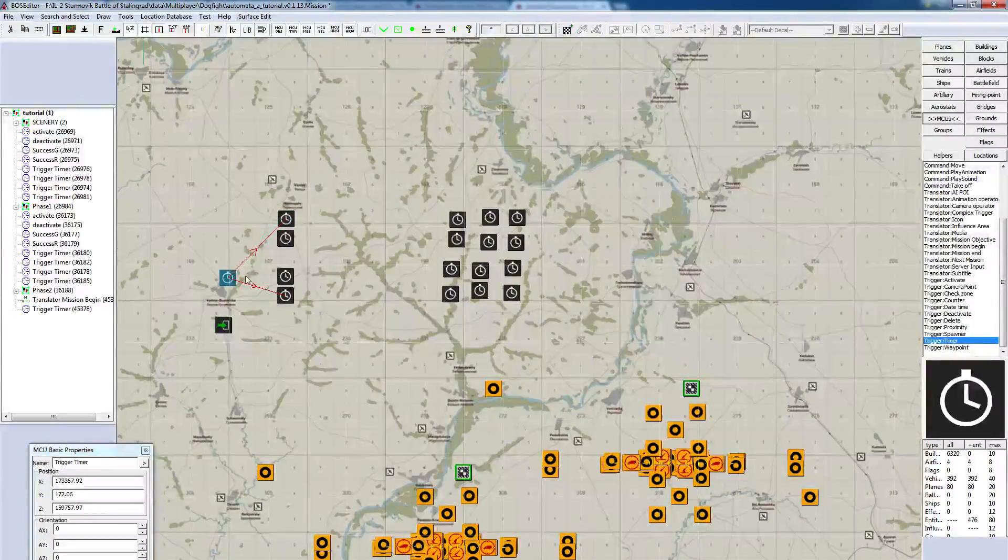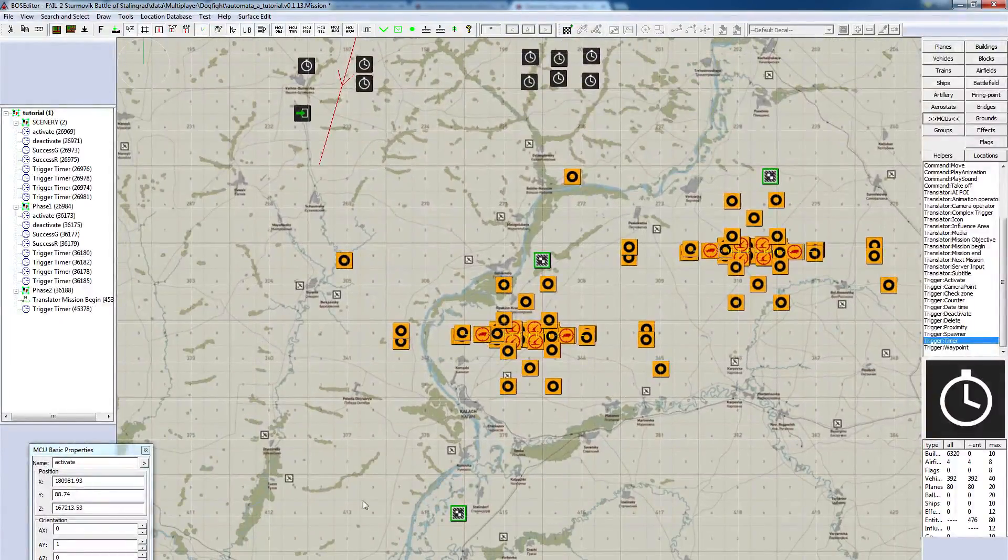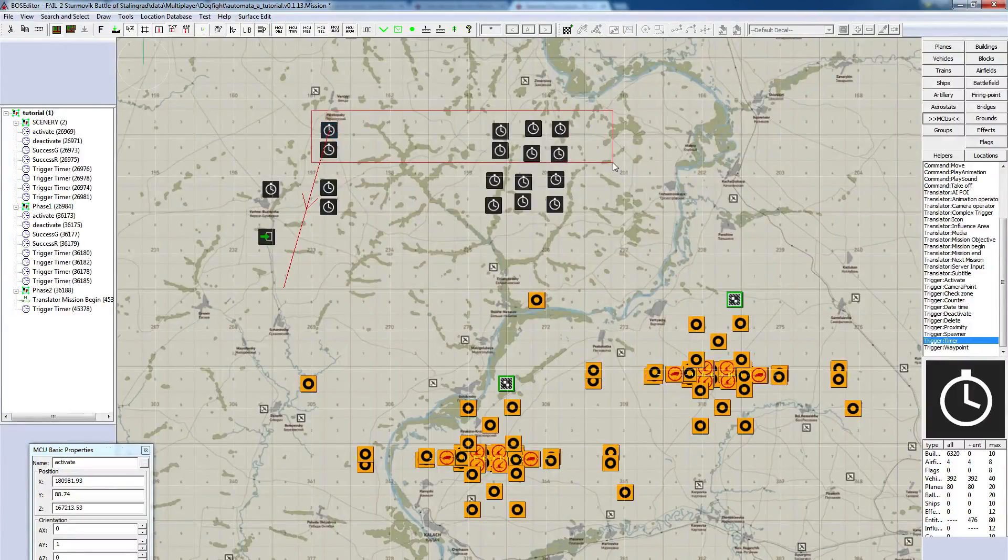We're activating phase one and deactivating phase two — that starts the mission. From here it will run in phase one until there's a success Russian or a success German. If success Russian, we deactivate the current phase and bounce right back to the same phase, because in testing I want it to run forever. If the Germans win, we deactivate this phase, and then seven minutes later — there's a seven-minute buffer that really needs to be there — we're going to start the second phase. So now phase one is deactivated, all the units will retreat and then disappear, and the second phase is activated and starts running.